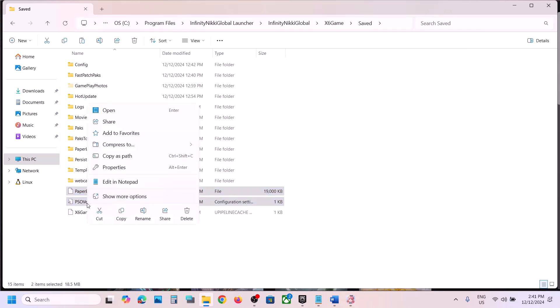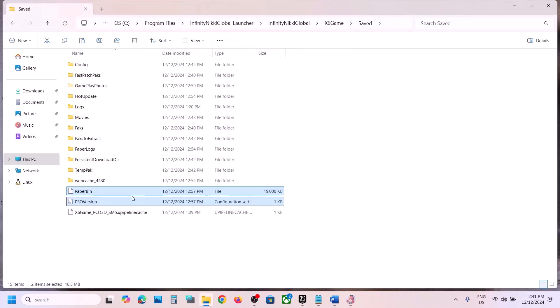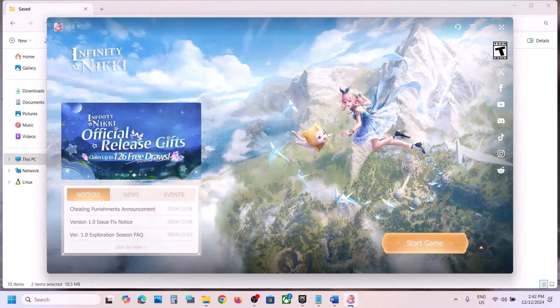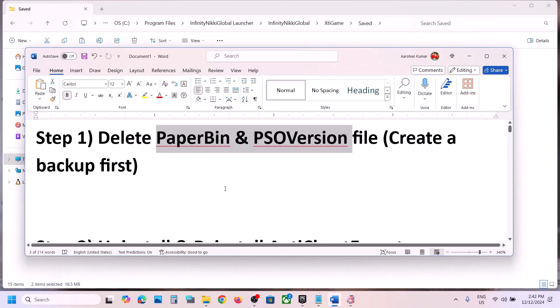First create a backup — copy both files and paste them somewhere safe. Once you have a backup of these two files, right-click and delete them. Now launch the game. Close the launcher, relaunch it, and then launch the game. If you face any problem, you can always put the files back.